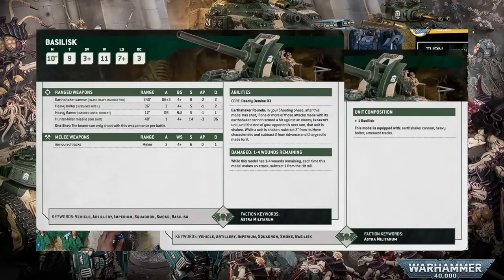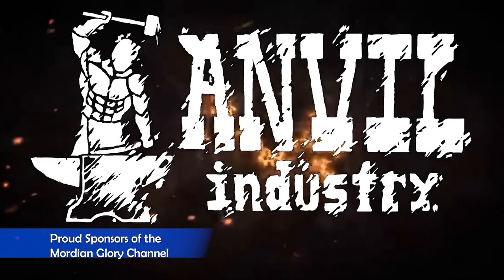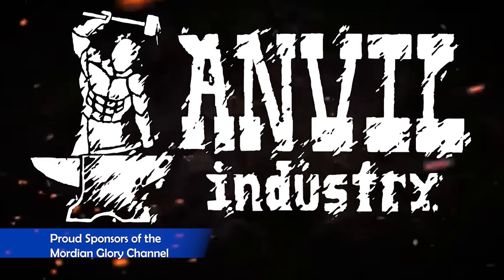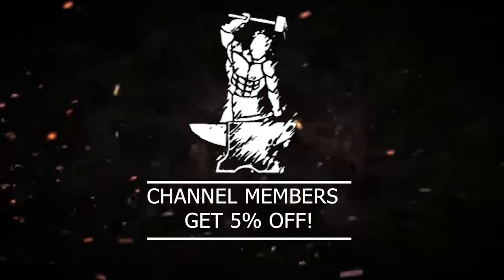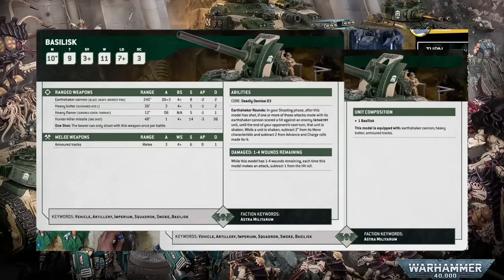There are loads of other knock-on effects too. Your opponent might have had an easy 5-inch charge — suddenly it's become a risky 50/50. Now they have to choose whether to take the risk and fail leaving their unit exposed, or spend precious CP on stratagems to make the charge more reliable, or use a CP reroll to try again. Whatever happens, the Earthshaker Rounds are allowing you to shape the battlefield.